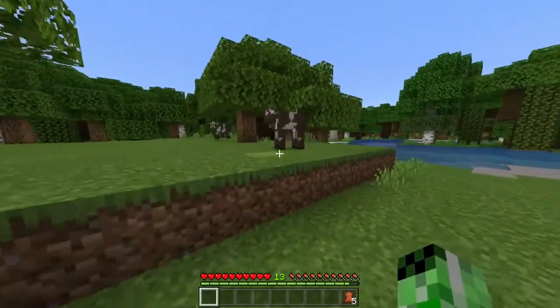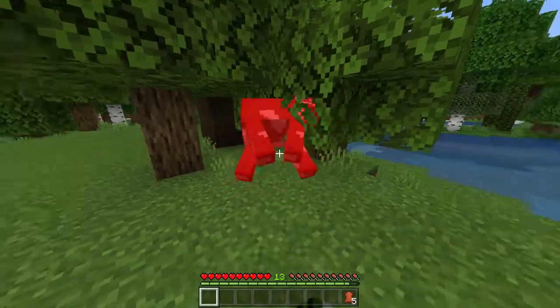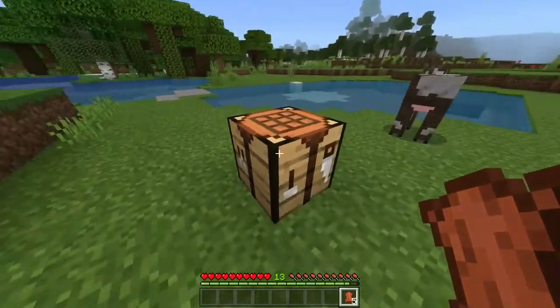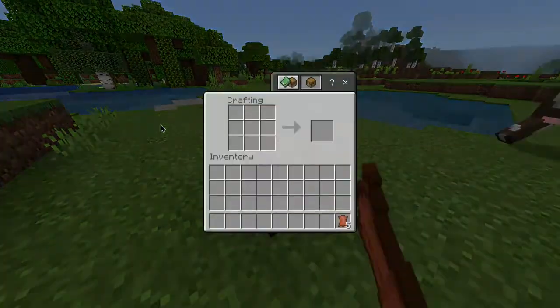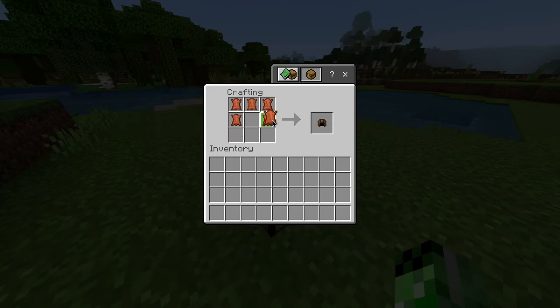Once you've got one, you simply want to find yourself some cows and you pretty much need to kill them in order to get some leather. Once you've got five pieces of leather from cows, you want to head over to your crafting table, open it up, and then do this shape in the crafting grid, and there you go — you've got yourself a leather cap.